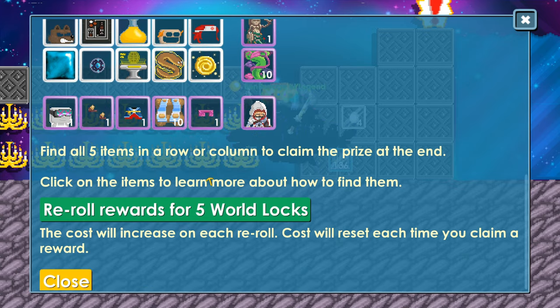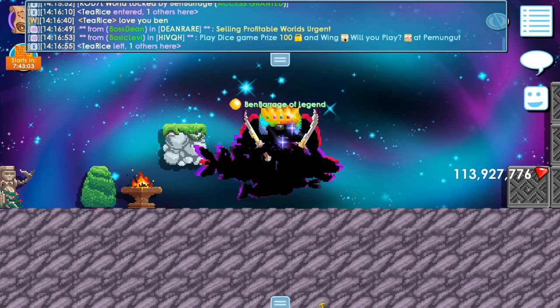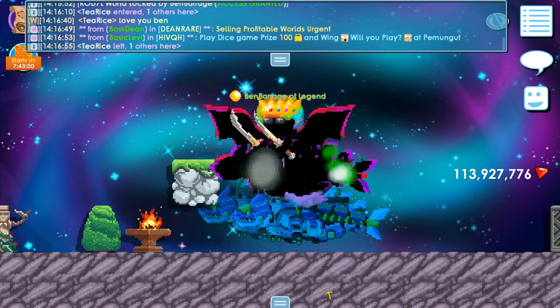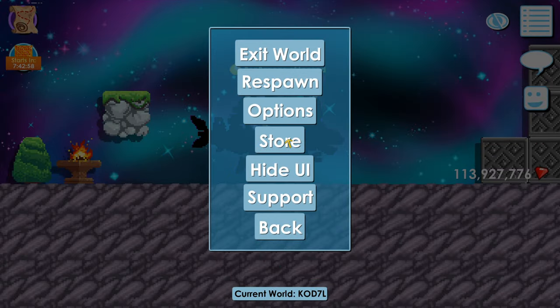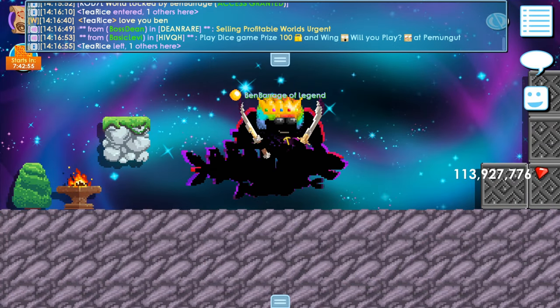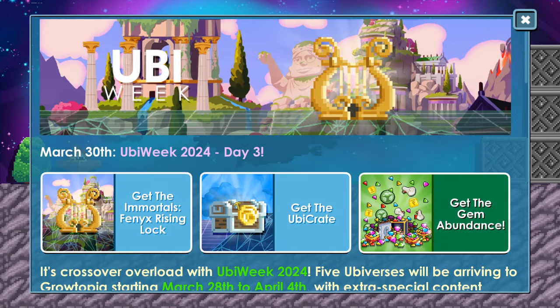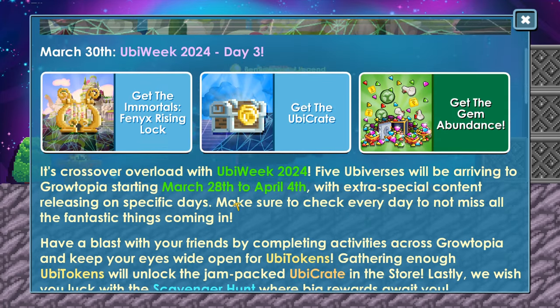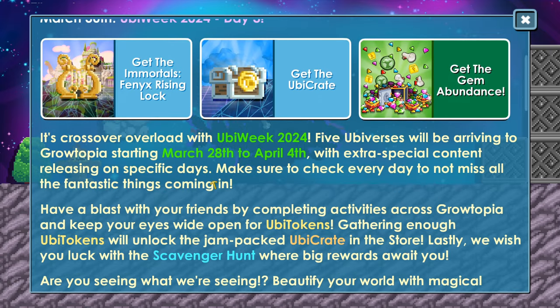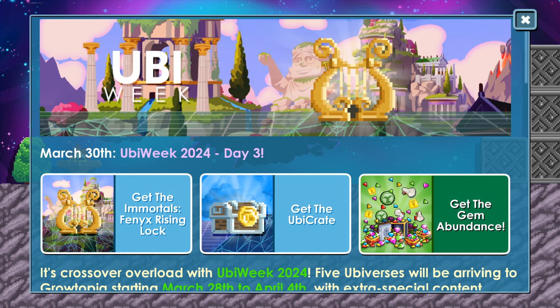A few moments later — oh my gosh, guess what guys! We can take a look at the news. You'll Be Week 2024 Day Three is here! Get the Immortals Phoenix Rising lock!